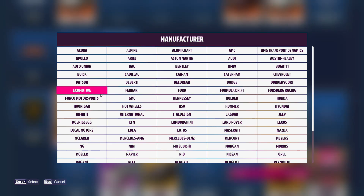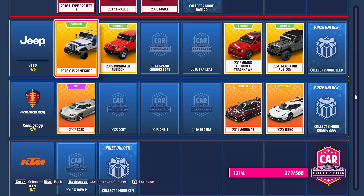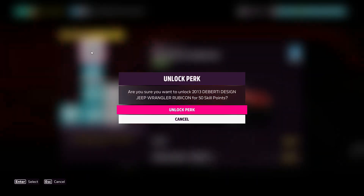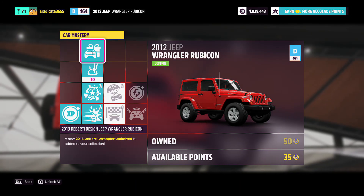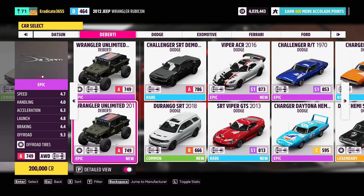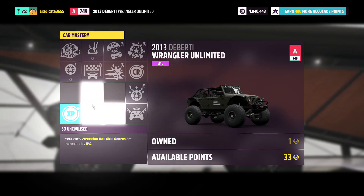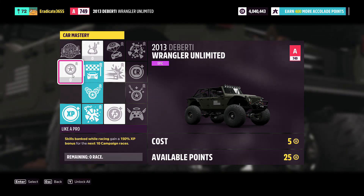As for the main method, you're going to want to purchase the Jeep Rubicon for 50,000 credits, then go to car mastery and upgrade the skills in the path shown on screen, spending 60 skill points to get the Deberti Wrangler. You can then get inside that car, go to car mastery, and upgrade the skills in the path shown, spending 25 skill points to get a super wheel spin.